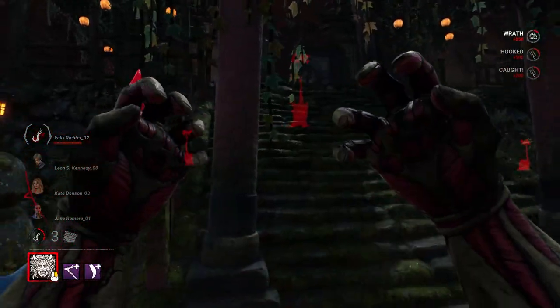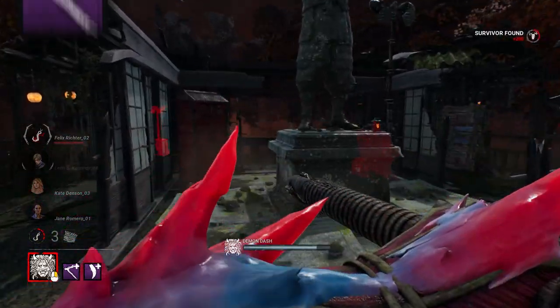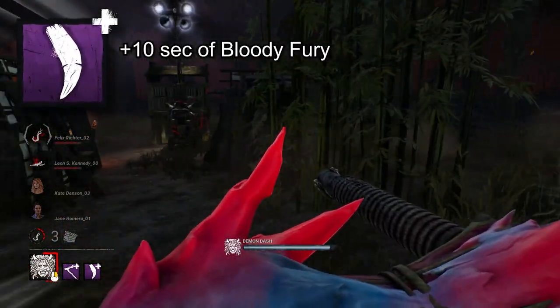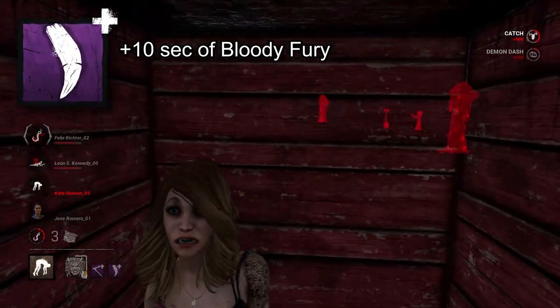Oni's blood fury gives you the chance to zoom around quickly, but if you want to use that time more effectively, Akito's Crutch increases your movement speed during demon dash by 1 meter a second. Using Lion Fang with it increases the duration of blood fury by 10 seconds, giving you plenty of time and speed to get some damage done.